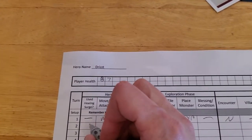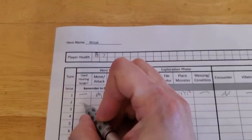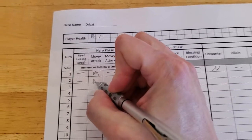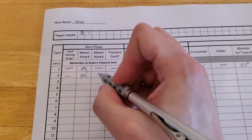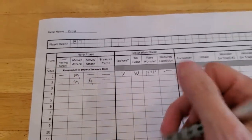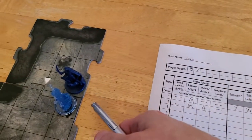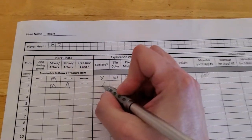Okay, so we did not use a Healing Surge, obviously. We moved and then we used our attack action. We did not get a Treasure Card because we didn't kill anything. And we are on an unexplored edge because I fully expected to kill this Hypnotic Spirit. So we will be exploring — let's go ahead and draw our tile.